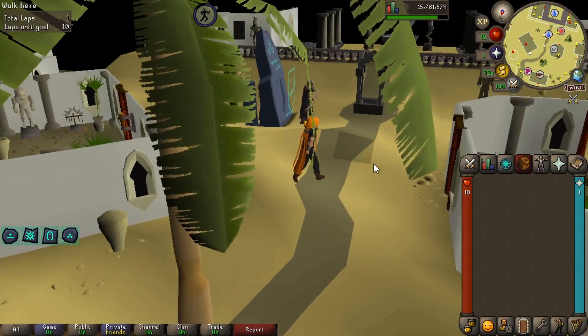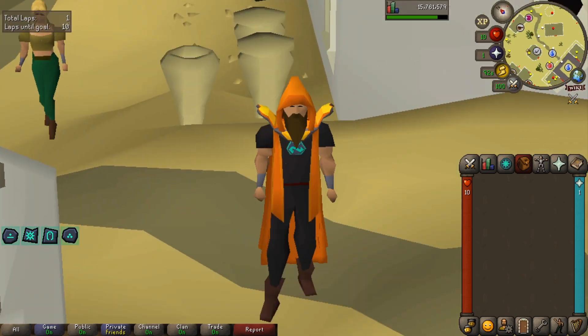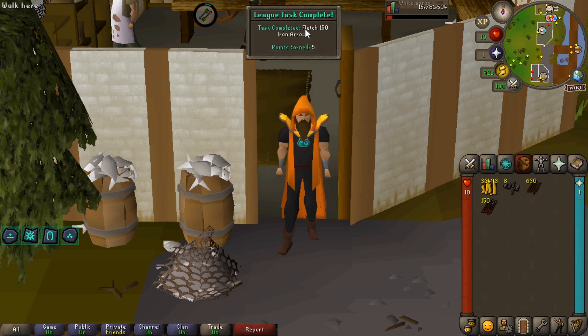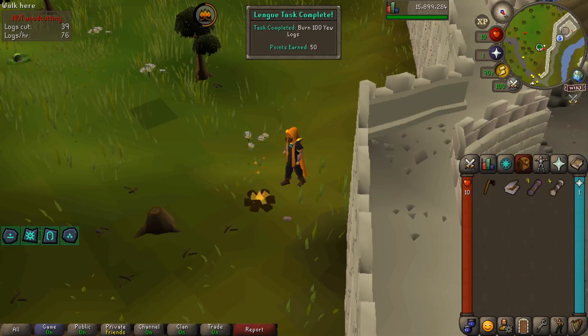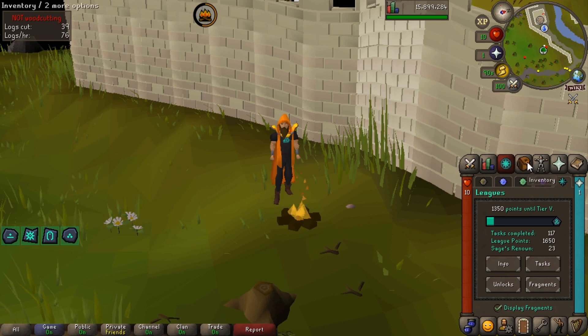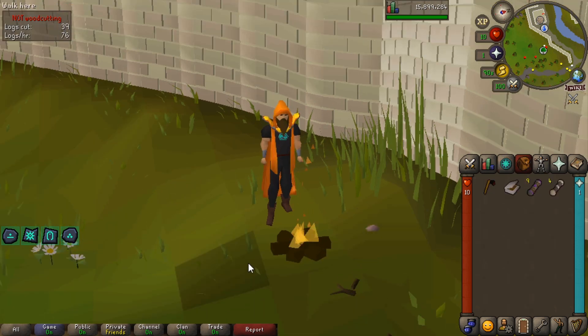These last few arrow tips — 150 iron arrows fletched, another five points. There we go — burn 100 logs, another 50 points. And with that I'm off to the pub because it's Friday night, going to go get a couple of jars down me.